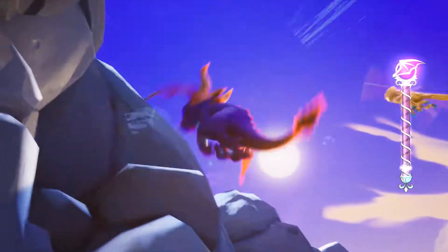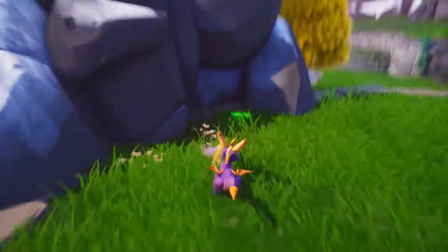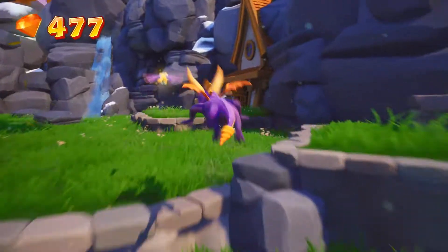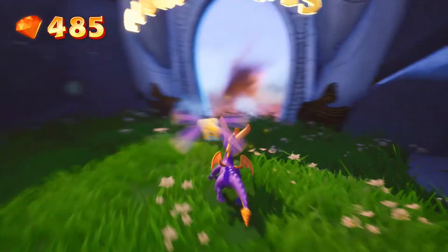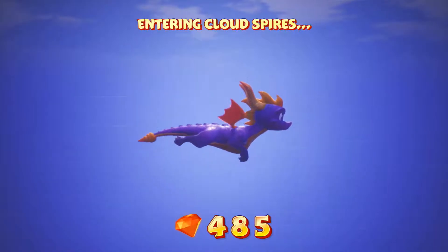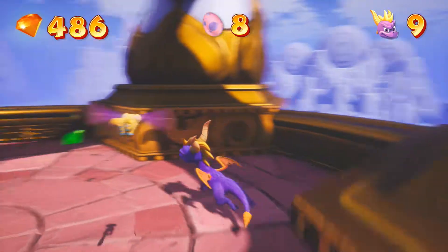Moneybags is down there but I'm not going to talk to him yet. We'll see him at the end of this part. Now there's a new level — Cloud Spires. I'm a bit awkward with the design here. Spyro 3's character designs, when modernized, make the characters look creepy. They have very wide open-eyed faces that looked cute on PS1, but when you modernize it, it makes the characters look creepy with a thousand-yard stare.